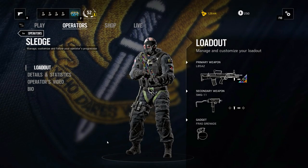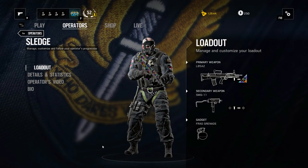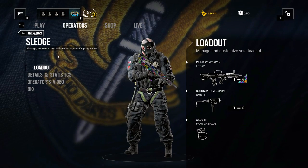What's up everybody, Serenity here, and today we'll take a look at Sledge, one of the best roamers and flankers in the game. So let's take a look at him.